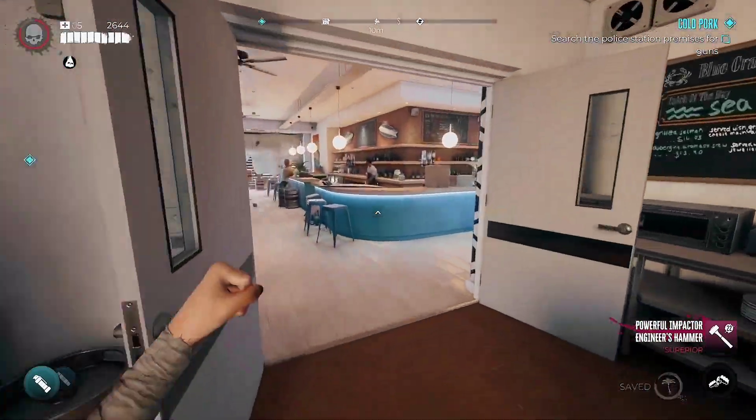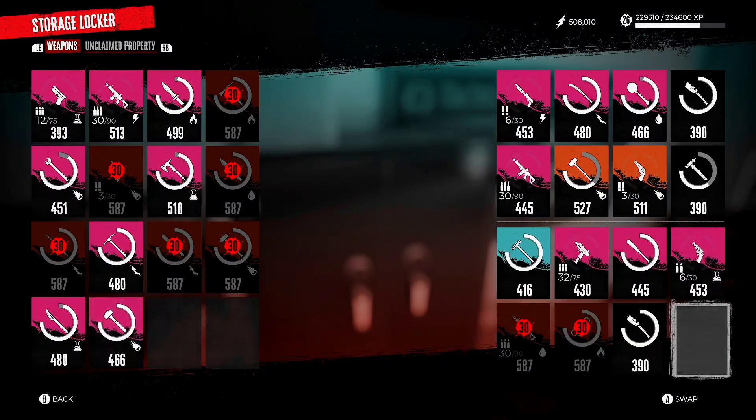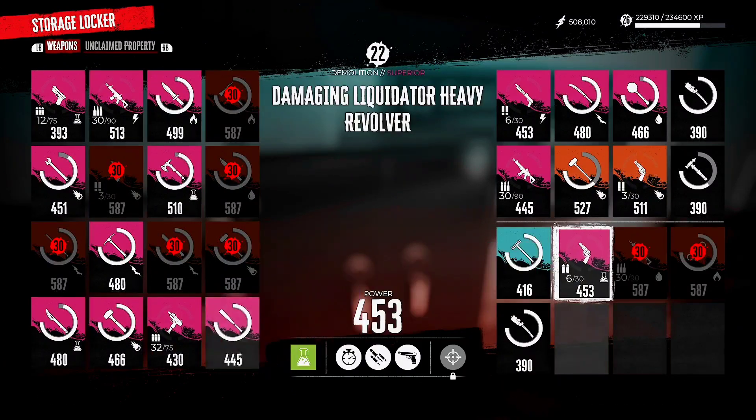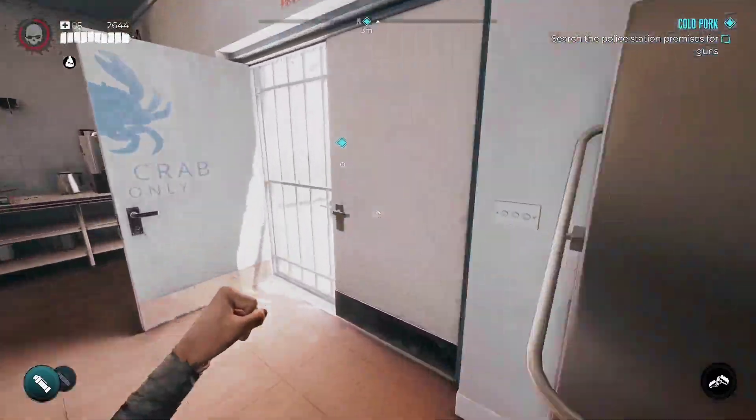You want to leave the other one on the ground while you go and take this duped one, or even the original one, and put it inside the safe like so. Then go back and pick up the other one and save and quit. When you load back in, you'll have one inside your weapon stash and one inside your inventory, duping it.